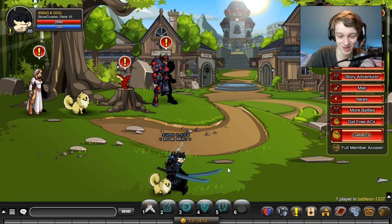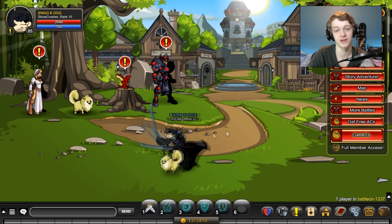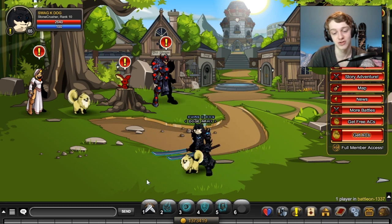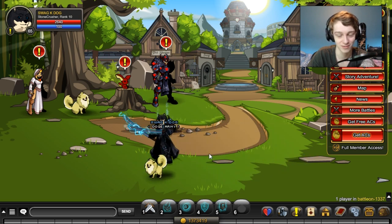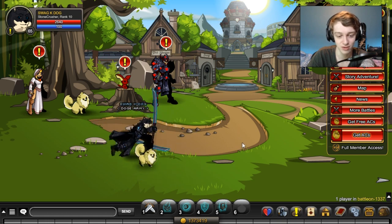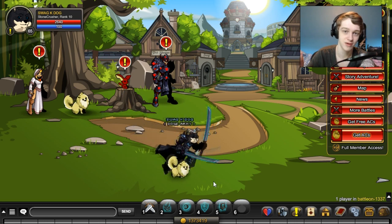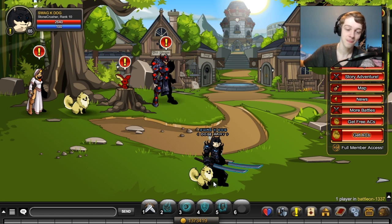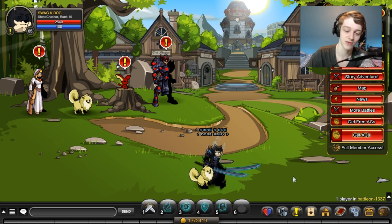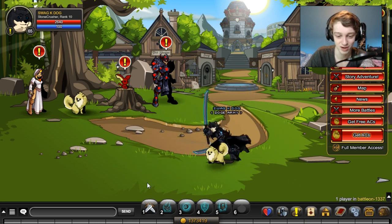Welcome back to another video. Today we are opening two free chests. If you're a member in Adventure Quest Worlds, each month you get two free keys to open treasure chests. They have around 300 or so items you can get. The cool thing about the chest in AQW — unlike opening a crate in CS:GO — is that once you get an item you can't get a duplicate, so items go into your bank forever and you have a higher chance of getting the item you actually want.